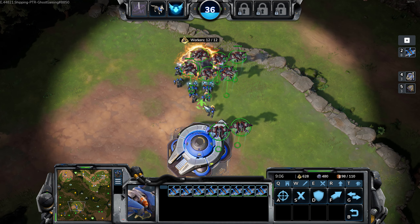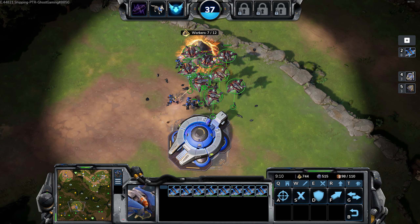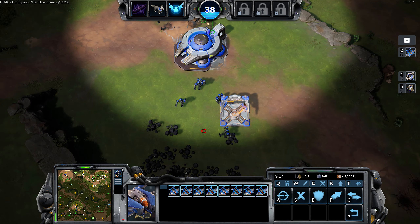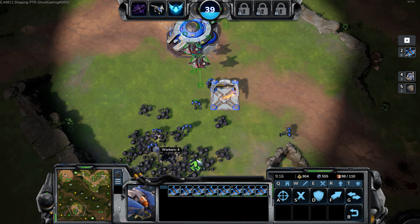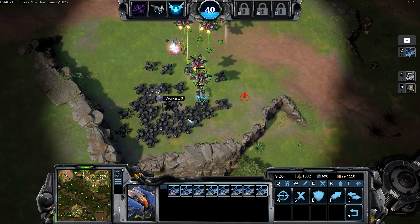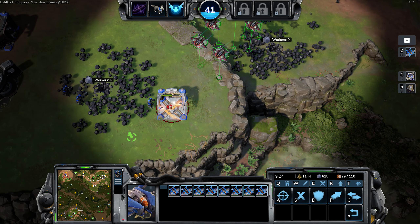As you can see in the background here, in this particular game I ended up massing up the Hornets, which by the way are extremely powerful, even though they have seen a nerf already in the current beta. So if you haven't given them a go yet and you're playing the game at the moment, I really recommend trying a build with these. But you can also go into bio, you can go into mech, you can really go into whatever you want.